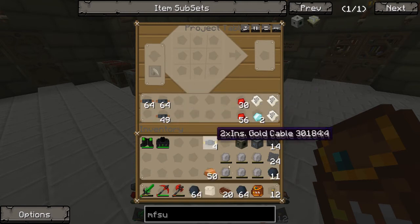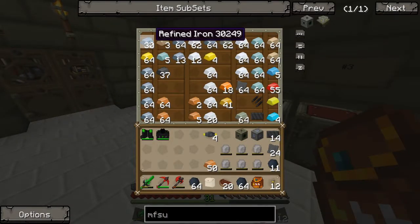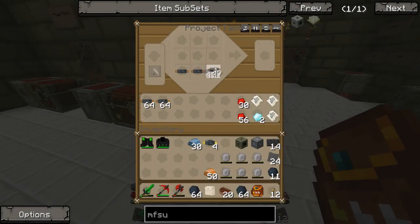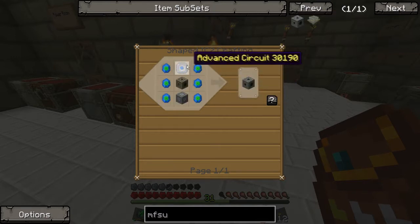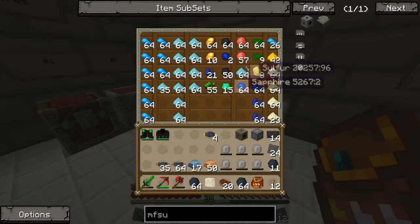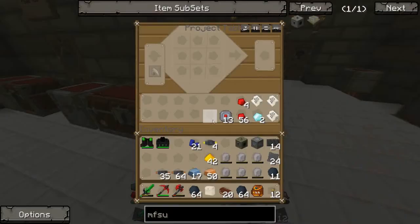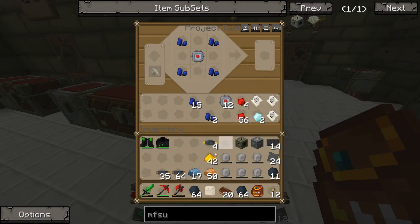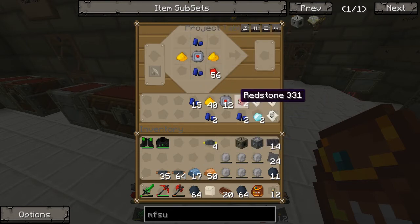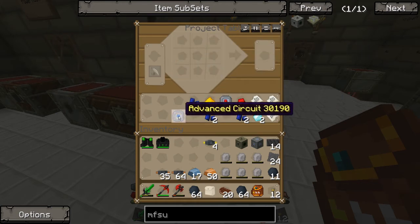I need some refined iron, which is there. We need at least 13 of these. Then we need to turn some of these into advanced circuits. We need some lapis and glowstone - we've got some glowstone, and we've got some lapis lazuli. We put lapis in the corners, glowstone in the middle - and that's our advanced circuit. We just need one of them. So that's our next component.